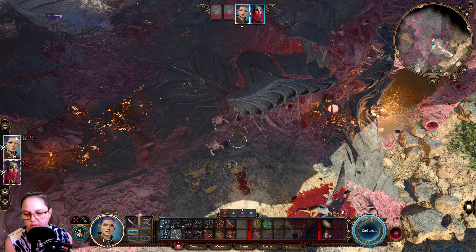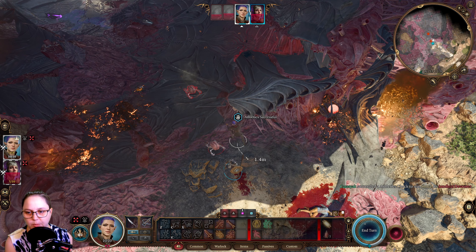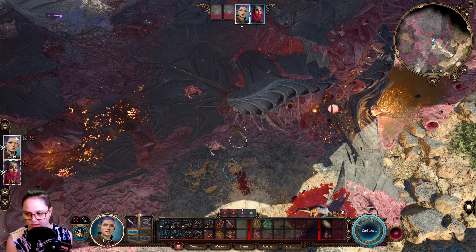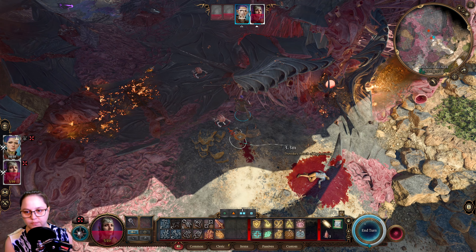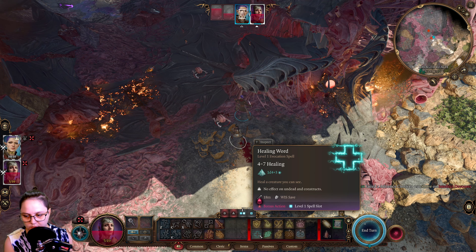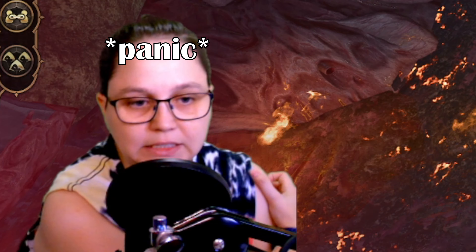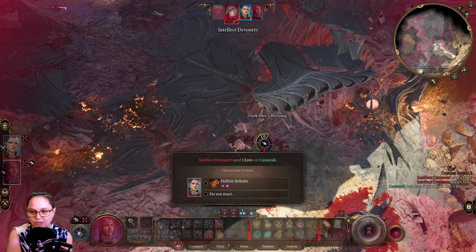I'm gonna shove it away again then. So I basically got a free turn because it provoked an attack of opportunity. It's at a disadvantage. Maybe I'll try using Piercing Strike. Athletics failed. I probably should've used the bonus action to heal her. Oh well, we live and we learn. Hopefully we don't kill her. Poor Shadowheart.